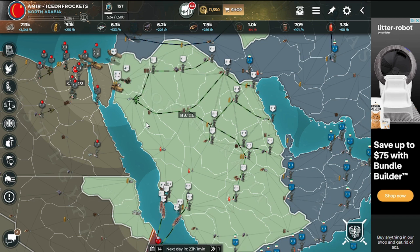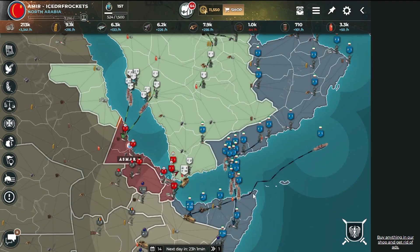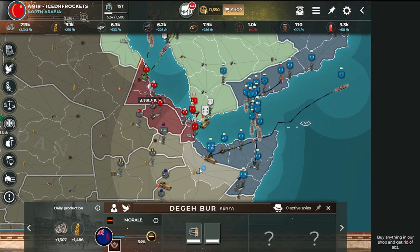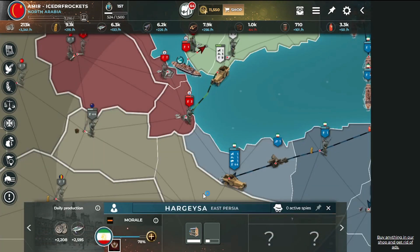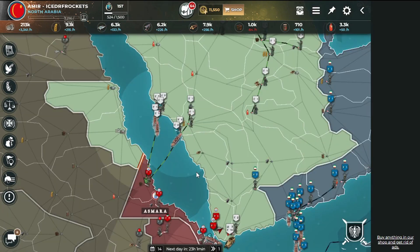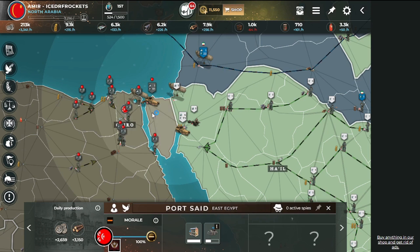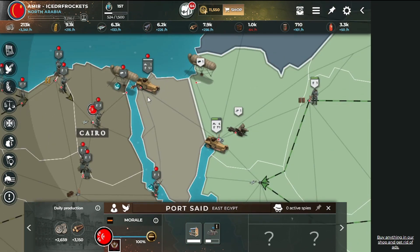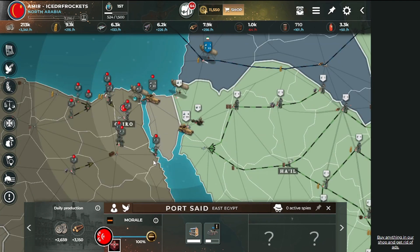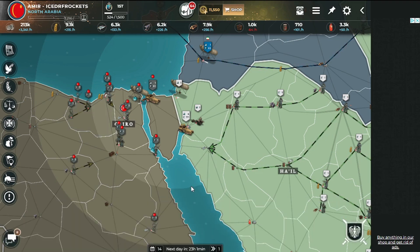I'm curious how he's going to push into maybe Kenya. He has artillery — nice. I'm worried about what Egypt is planning. It's like a fortress. A level three factory is interesting, made for bombers — latest on the aerodrome. I'm a little bit worried about what could be here.